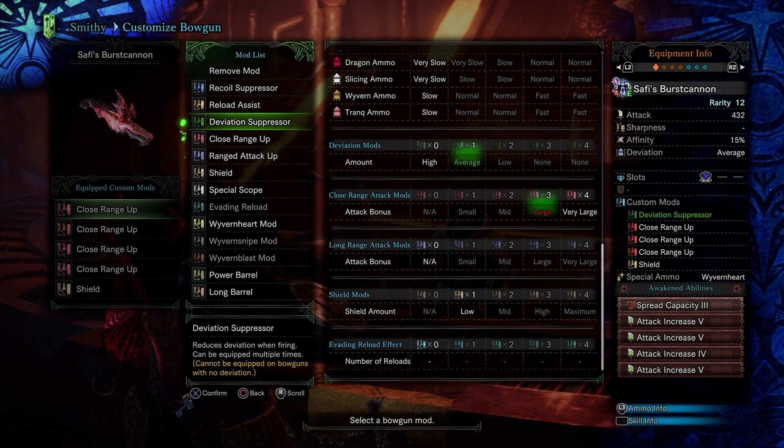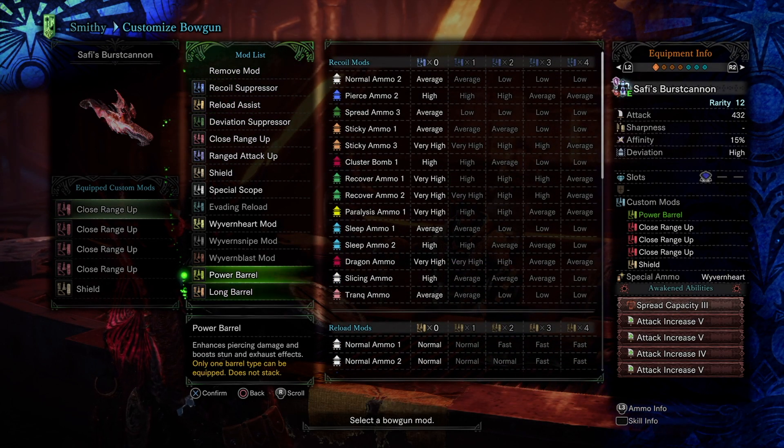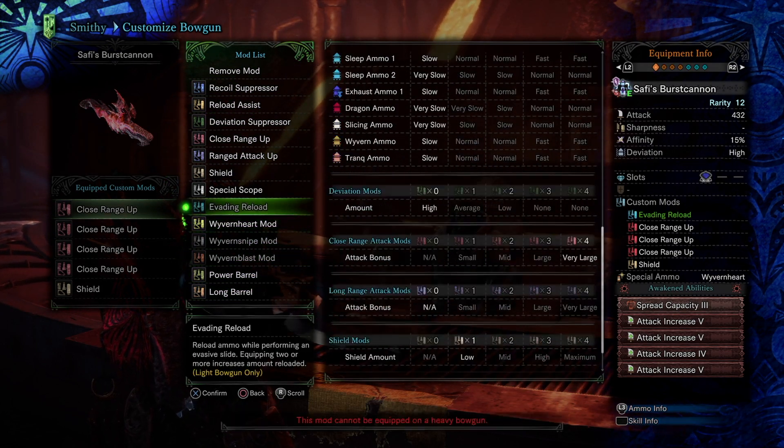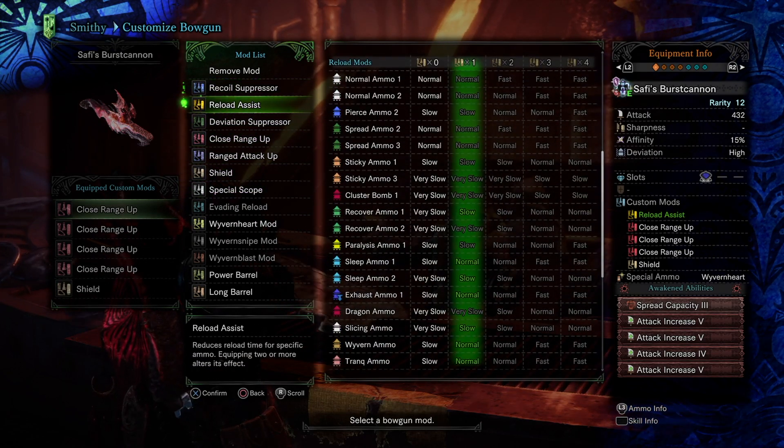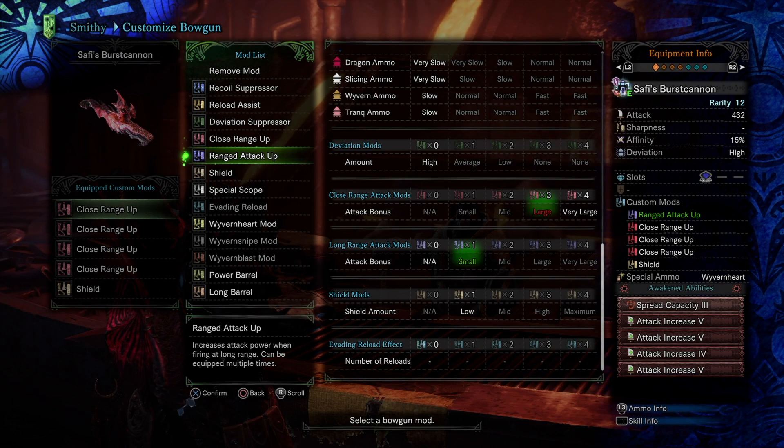Now that you know a little bit more about the heavy bowgun mods, you can go and put your build together a little more informed. Some of these things had little hidden effects, and I hope you learned about them and have a better time hunting. Thanks for watching Raised by Sharks. Remember to leave a like and subscribe for more.